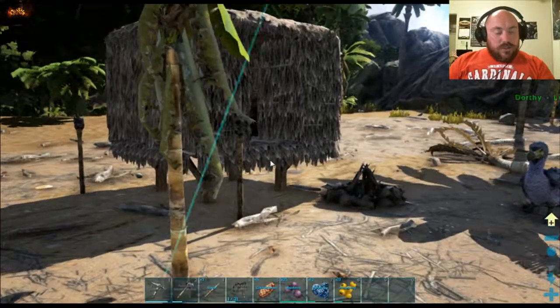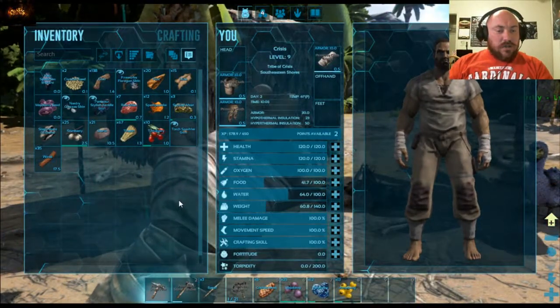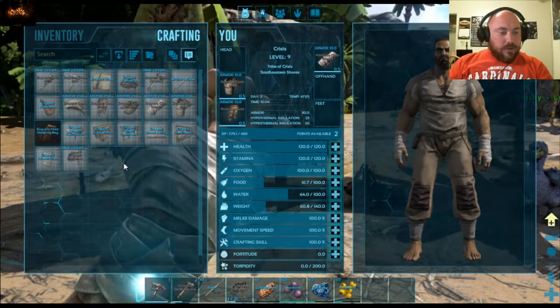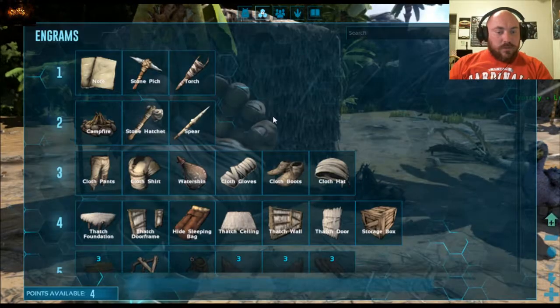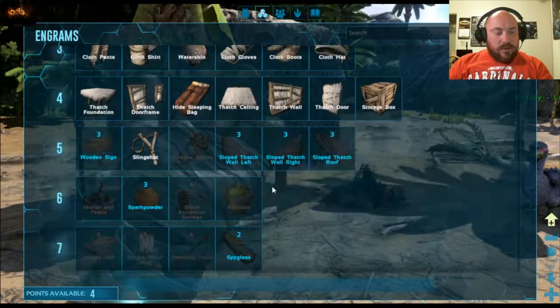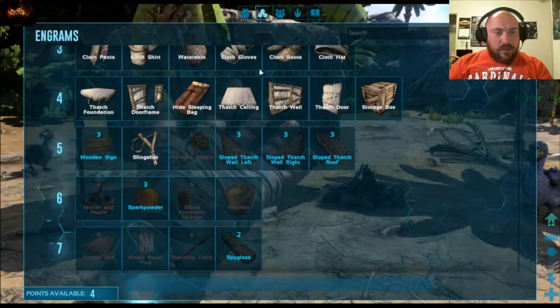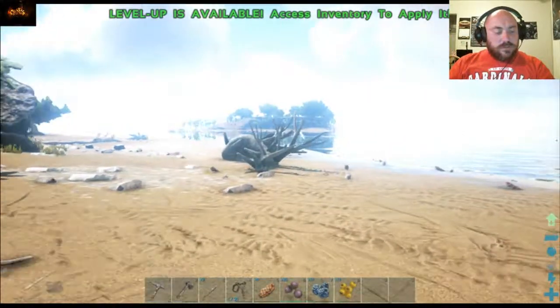I think our next mission is going to be to upgrade this base. I'll probably upgrade it to wood. I don't really have anything I can upgrade at the moment though — I only have four engrams. We're going to need to level up. Let's go get some more resources.